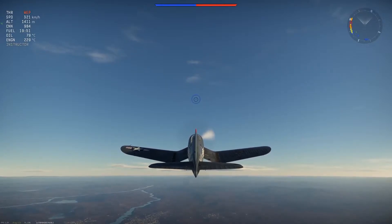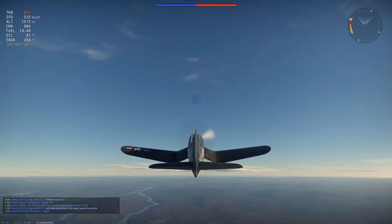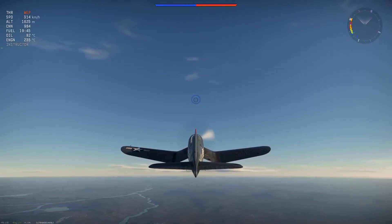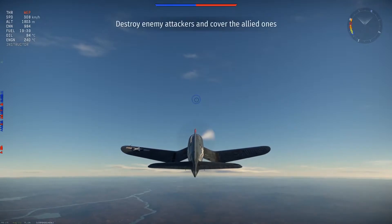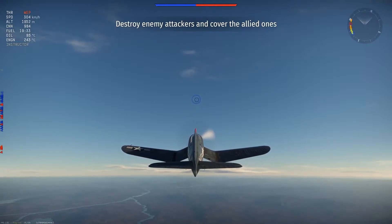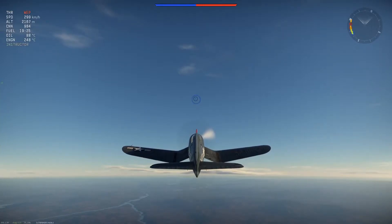If you're too low, you're going to end up getting dropped on by an enemy fighter that can turn better than you — like the K4, for example. Not only will it turn better than you, but it'll be going faster than you too. You don't want to be in that position. The worst case scenario, you could try to pull off, but even then it's going to be hard to get them off you.